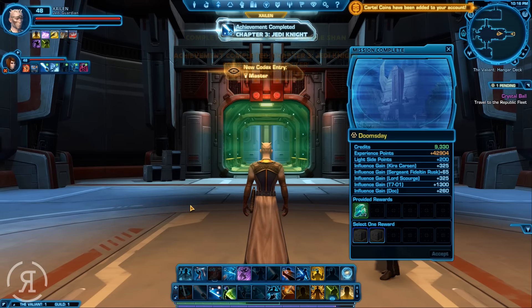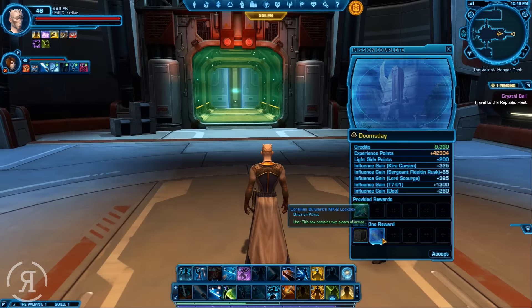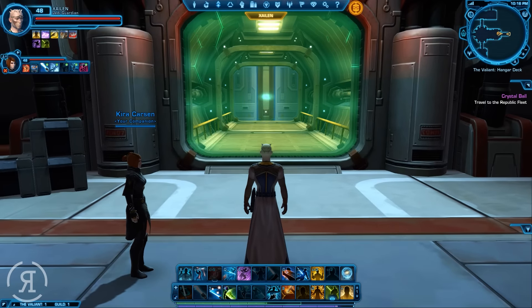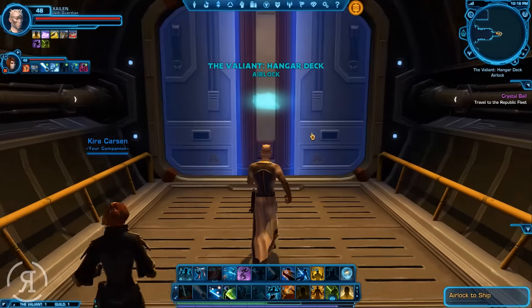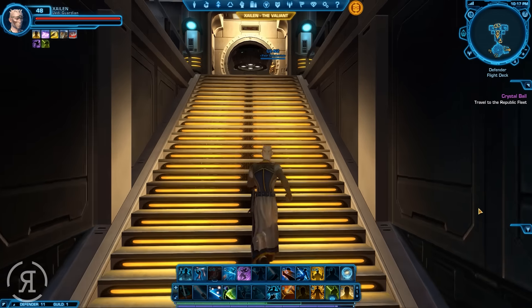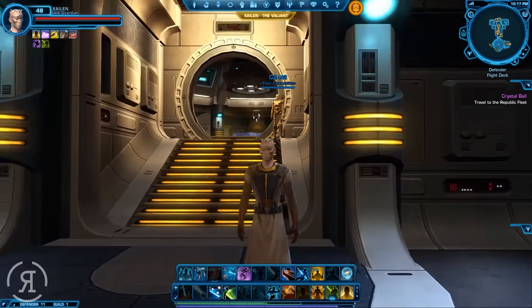Well, there we have it - that is chapter three of the Jedi Knight completed. We have now become a Jedi Master. We don't look like one right now, but maybe that will change as time goes on. Let's take some bulwark gear - that will be rather nice. We will now be traveling to the Republic fleet to participate in the Ilum storyline, something I'm not very happy about. I don't particularly like Ilum. It's actually rather strange how both snow planets are not particularly my favorite. I thank you very much for watching and I will see you next time.